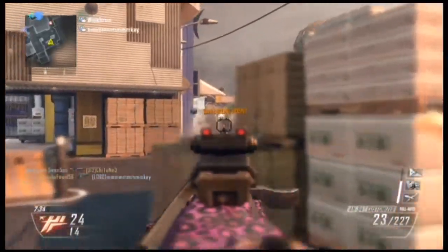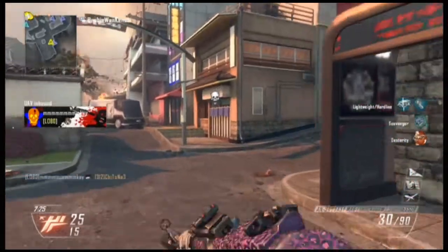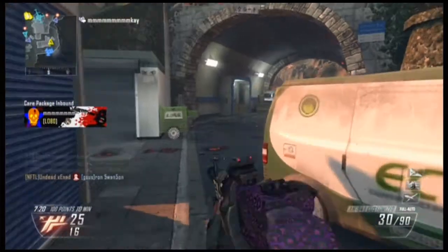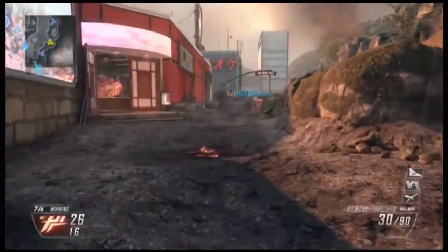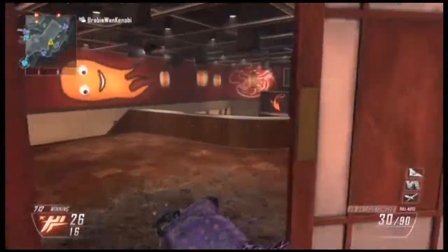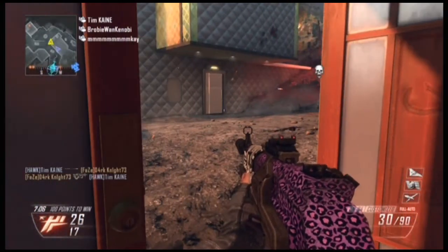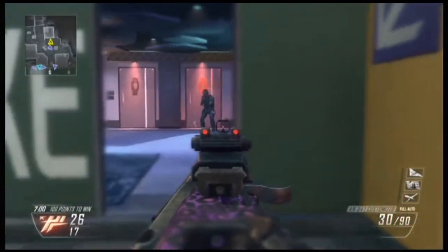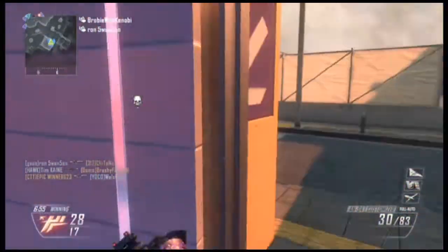Pretty much all the maps seem to be friendly towards assault rifles. The AN-94 had been working out really well for me all night. I recommend the attachments I'm using: the suppressor, fast mag, and quick draw. I was running four perks with three attachments, and that's all. Use the AN-94 with lightweight and it works very well — you can move around really well.